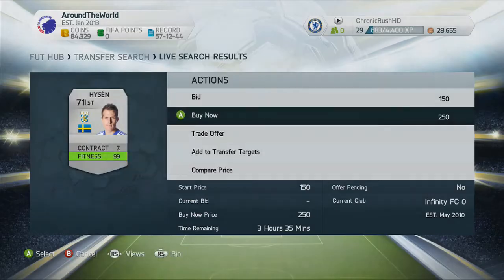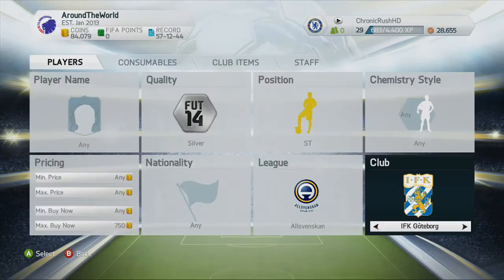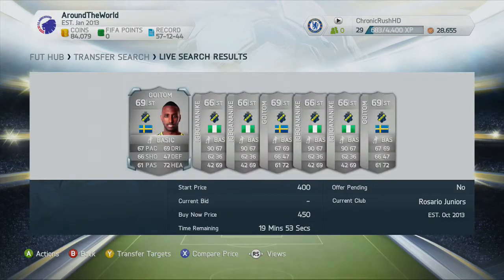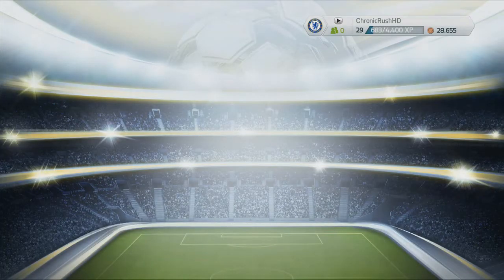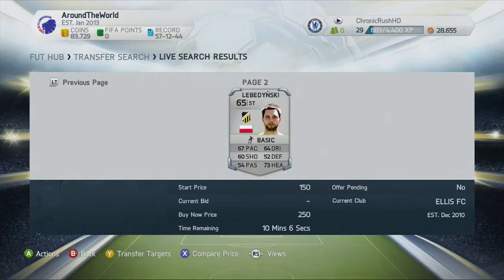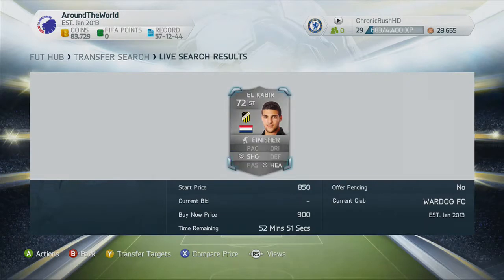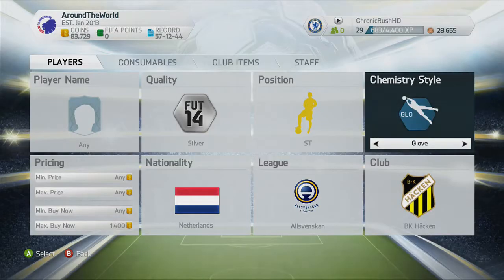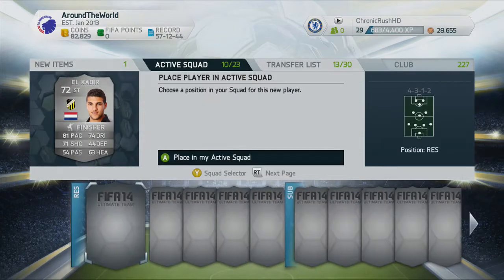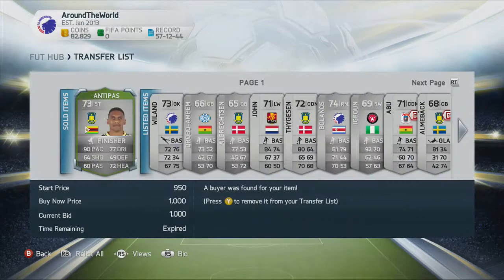Looking for a centre forward, go and pick up Heysen — the Swedish striker, centre forward — 83 pace, 71 rated overall. Go and put him in the centre forward role. I'm not going to swap him out because that costs way too much. Looking for a Nigerian striker — I'm going to call it Ebonaki, I'm probably pronouncing that horribly wrong. And the final player: go and pick up El Kabir from BK Häcken. In the finisher chemistry style for about 900 coins — 81 pace, 74 dribbling, and 71 shooting. Fantastic player to have in the squad.